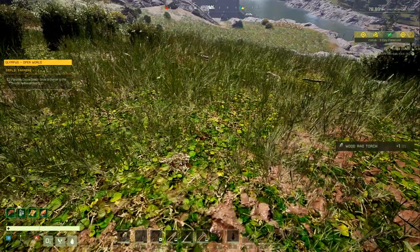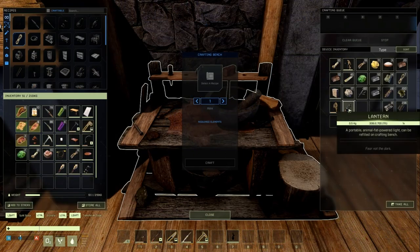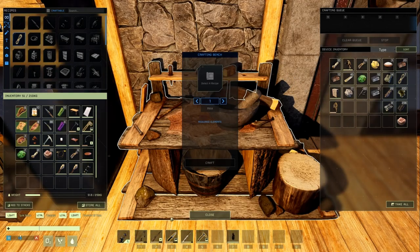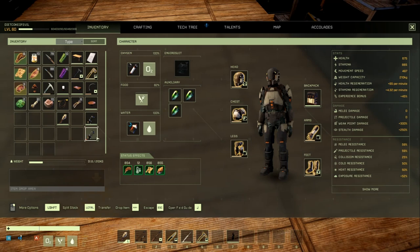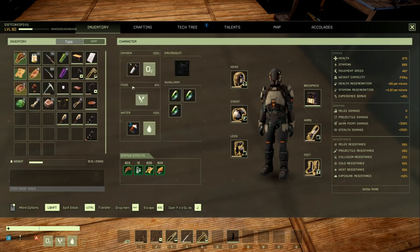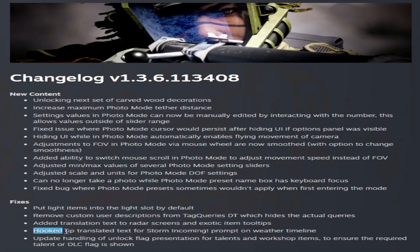If you drop a torch and pick it up it'll go straight into your toolbar. Same for lanterns — straight to your light bar. However, if you use Ctrl+click in your inventory it just goes to your inventory rather than the light slot. When you pick up items from your dead body, it should now go back to your light slot. They also mentioned they hooked up translated text for the storm coming prompt on the weather timeline.